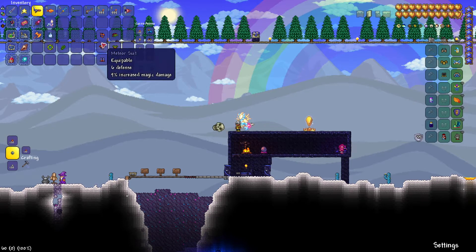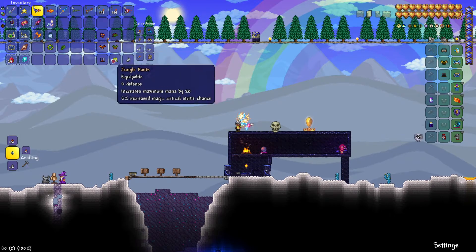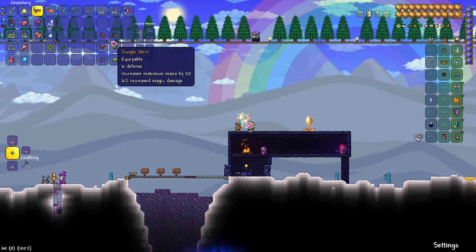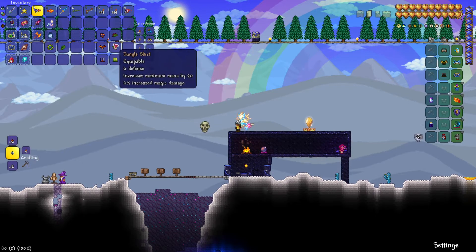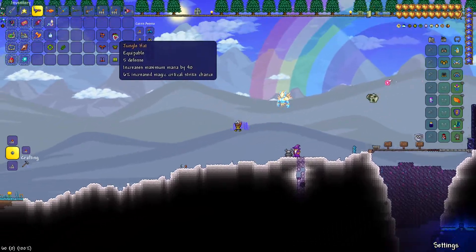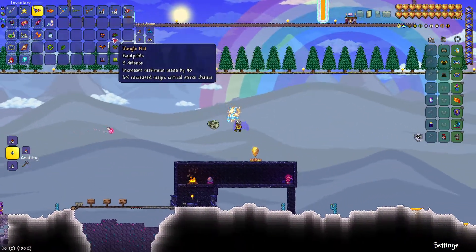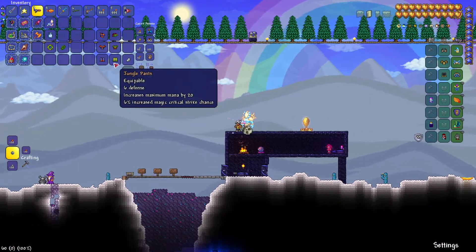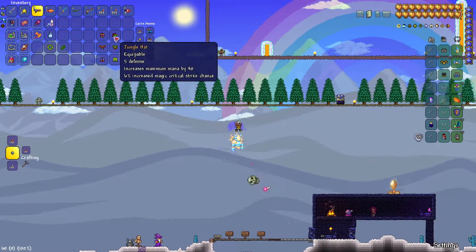As you can see, the Meteor Armor has slightly better damage but slightly worse effects. While the Jungle Armor does not provide as good damage, the entire set provides added mana to the player, which is very useful, especially paired with its critical strike chance and damage bonuses.